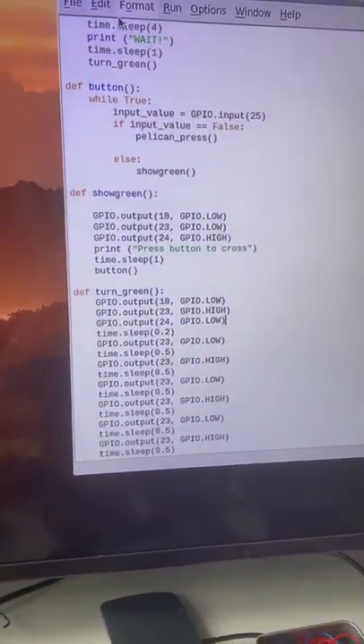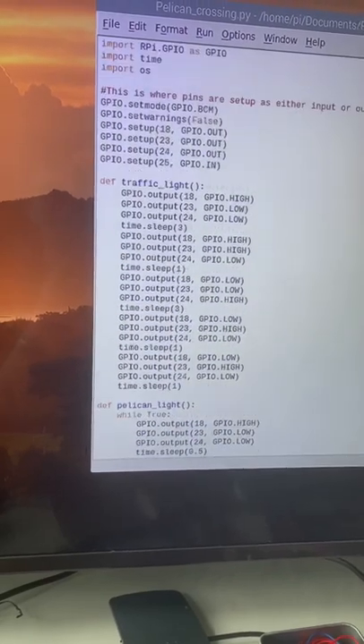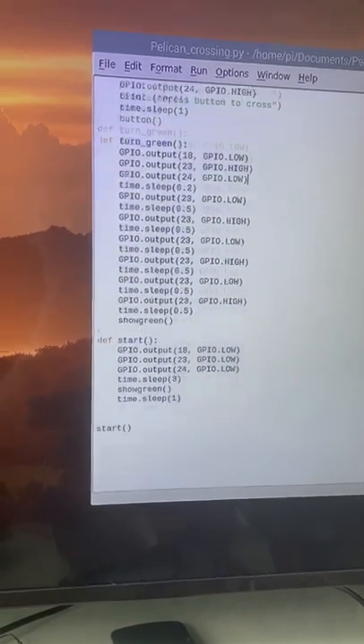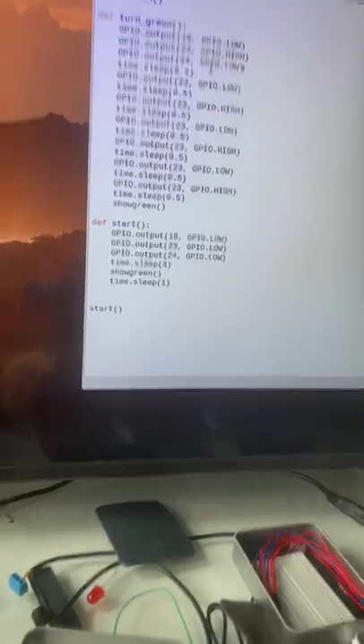Here is the code for the pelican crossing, code for question one. Starting at the top, got loads of functions going all the way down to the start. Obviously upload the code as well, so if we just run that...